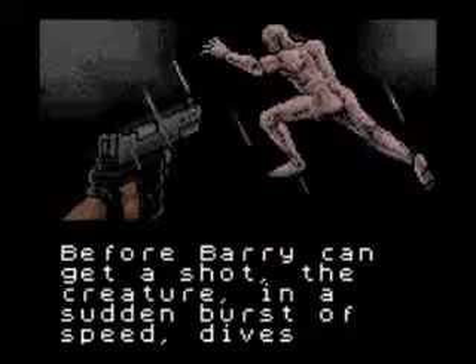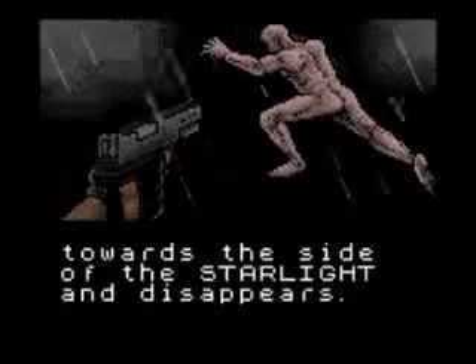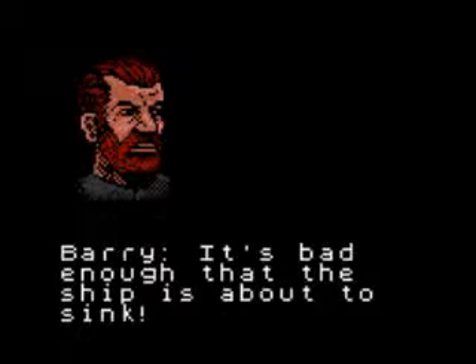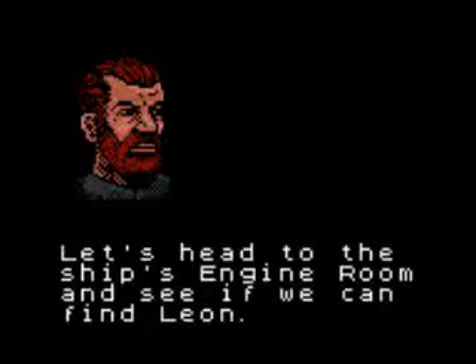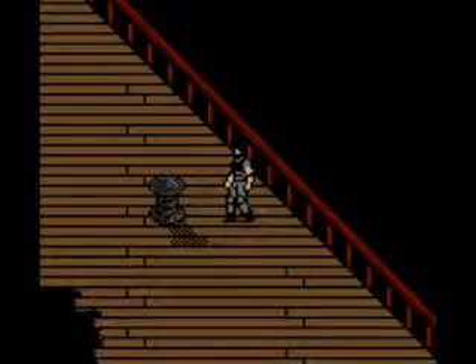Before Barry can shoot him, he jumps back on towards the Starlight again. So now we have to deal with Tyrant once again. Don't you just love him — he's a bastard. Now that we're back on the ship again, we're going to call it a video for this. Once again, this is Ryu here and Snorlag. Hope everybody enjoyed. Stay tuned for the next video. Later.